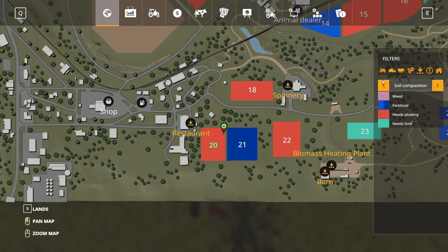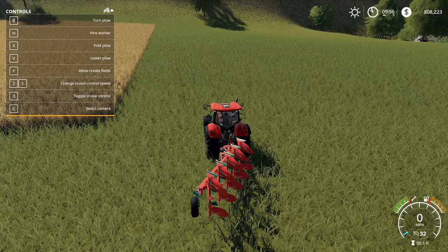You go into your map, go under soil composition, and you look under this little tab that says 'needs plowing.' If it's red, it needs to be plowed. Field 20 is red, so it's ready to plow. Let me show you how you do that.